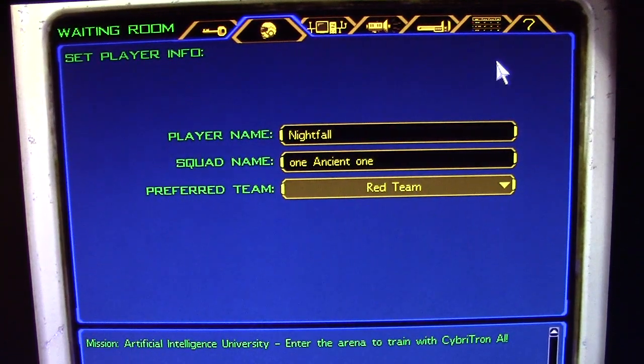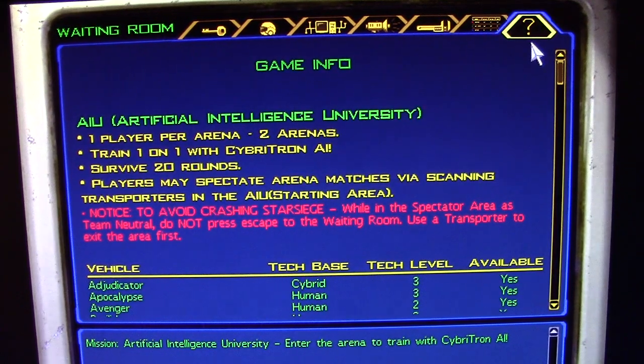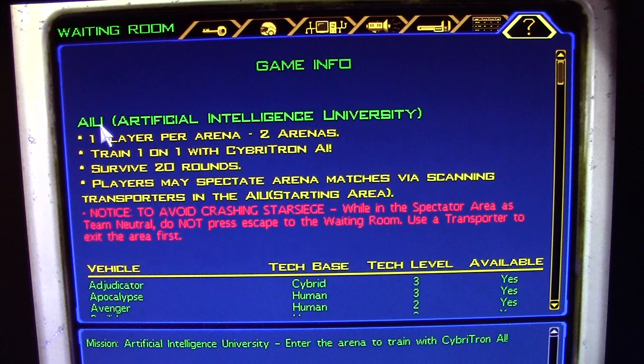When you first join the game you're going to want to click on the information tab and read about the mission. It's called AIU Artificial Intelligence University. It's one player per arena and there are two arenas. You train one on one with Cybertron AI and you need to survive 20 rounds to end the game.